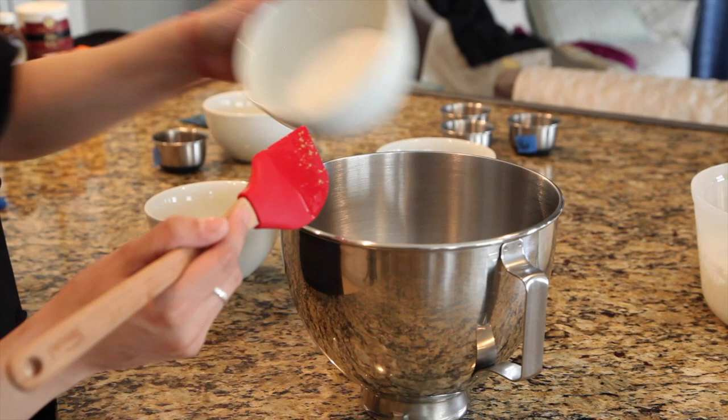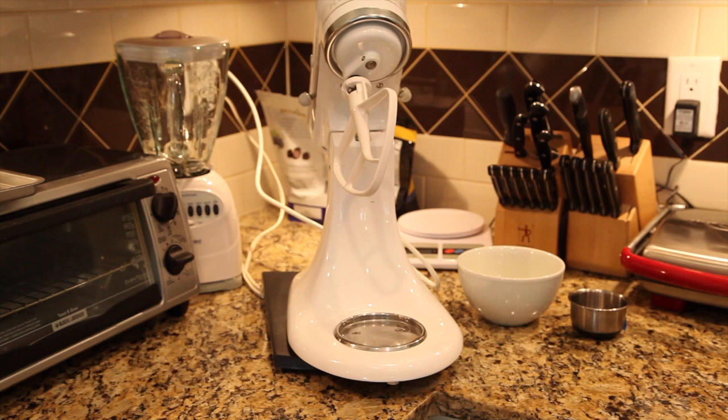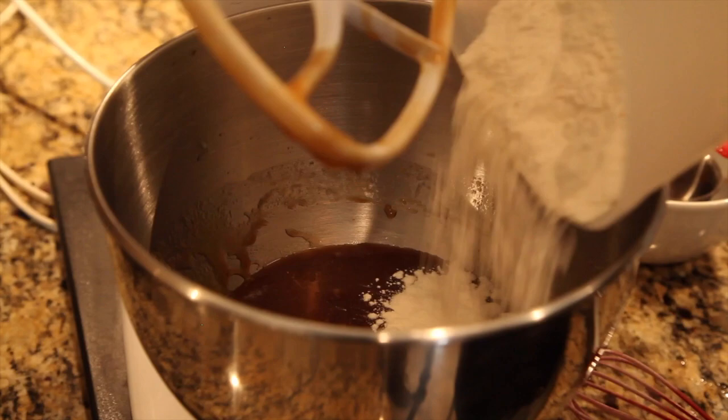Next, mix together one cup of packed brown sugar, one half cup of white sugar, and three quarter cups of melted butter. After that, add an egg, one tablespoon of vanilla extract, and an additional egg yolk.